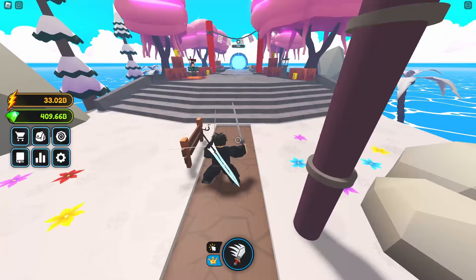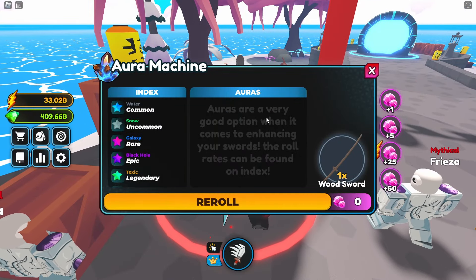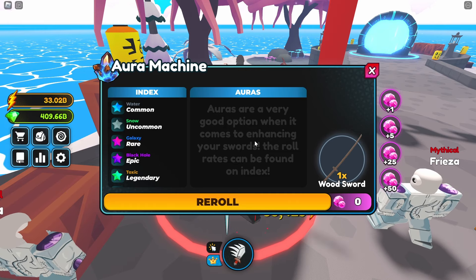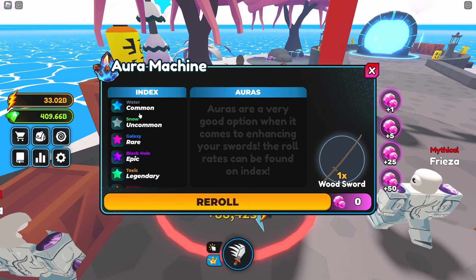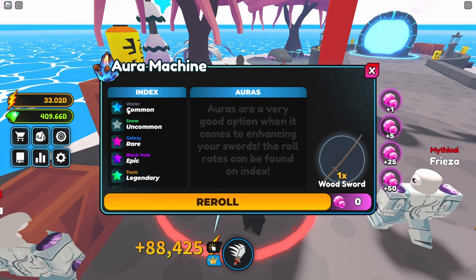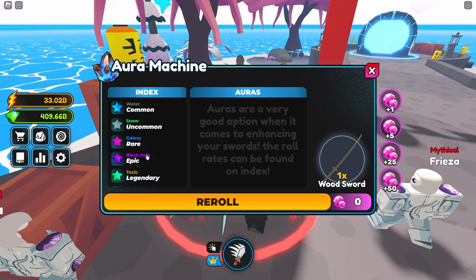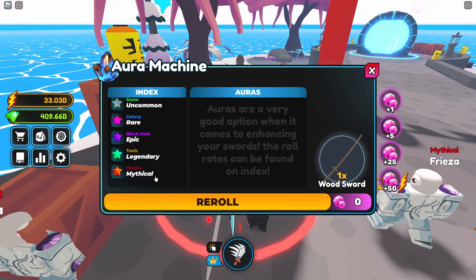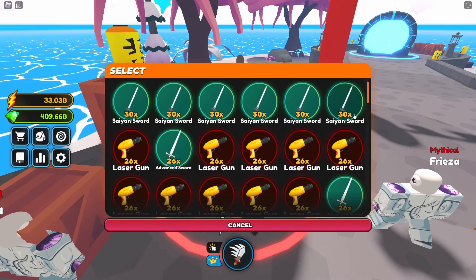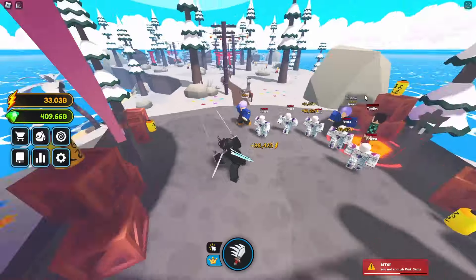We've got the breathing mechanic over here. Auras are a very good option when it comes to enchanting your swords — the roll rates can be found on the index. Water is common, snow is uncommon, galaxy is rare, black house is epic, toxic is legendary, and chains is mythical. We can roll with the pink gems.